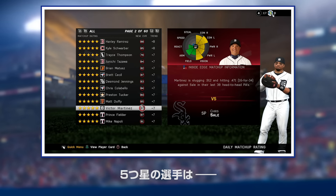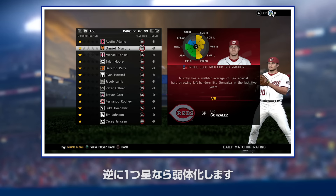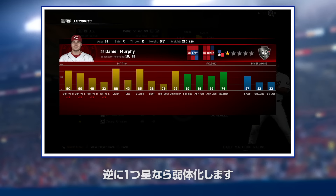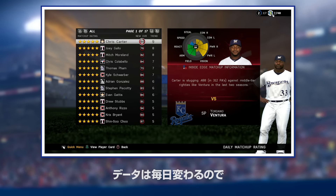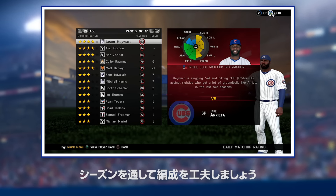This means that if a player has a five-star matchup rating for the day, he'll see positive attribute increases in Diamond Dynasty. Conversely, a player with a one-star matchup rating will see attribute decreases. With daily matchup ratings, your managerial skills will be tested every day during the MLB season.